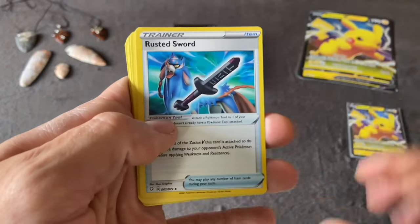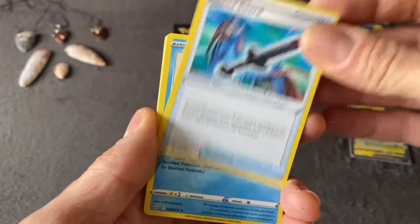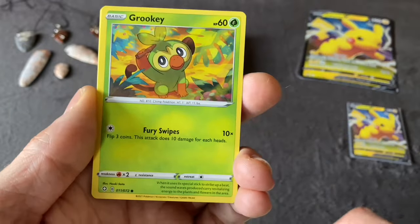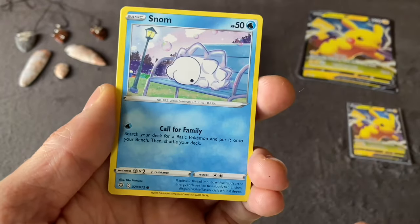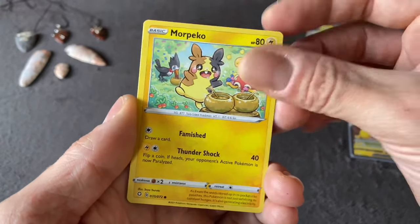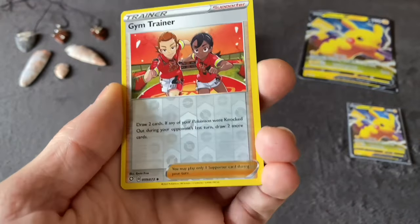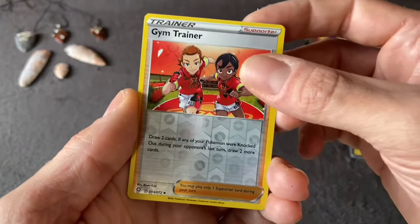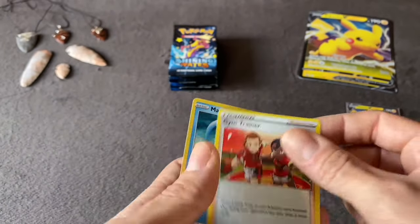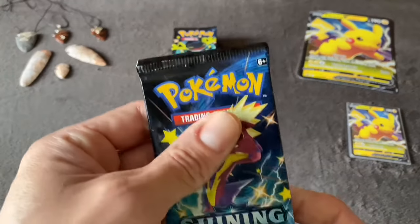Pack three: Leaf Energy. Rusted Sword, Cramorant, Tropius, Grookey, Snom, Spinarak, Morpeko, Rowlet, Gym Trainer Reverse Holo — that's a pretty cool one — and a Manaphy Normal Rare. I'll sleeve up all the good ones at the end and we can go through them together.